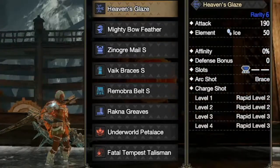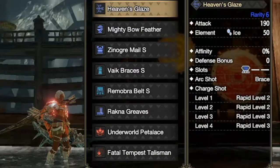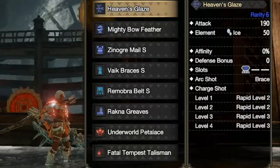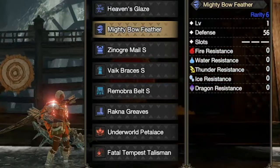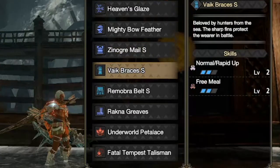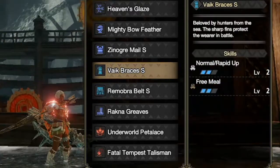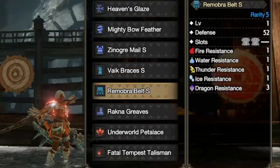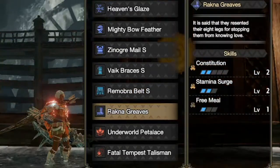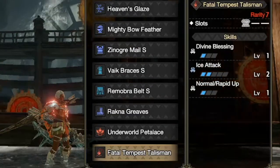We have the Heaven's Glaze — I believe this gives you the most ice damage when it comes to bows. This one is sitting at 190 attack and 50 ice. I have a critical element decoration in here and I'm using the Mighty Bow Feather, of course mandatory as an Ogre male. We also have an ice attack decoration. We have the Vaik Braces for Rapid Up level two, with two Freemont decorations. The Marble Belt for Critical Element level two and Ice Attack level two. The Arak Greaves for Constitution level two and Stamina Surge level two.